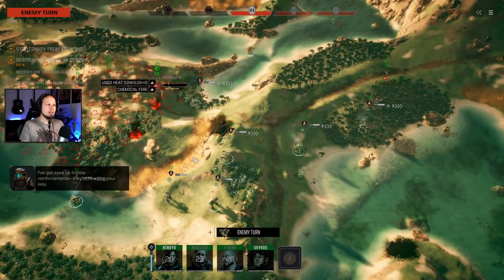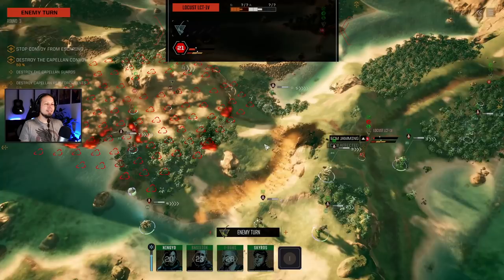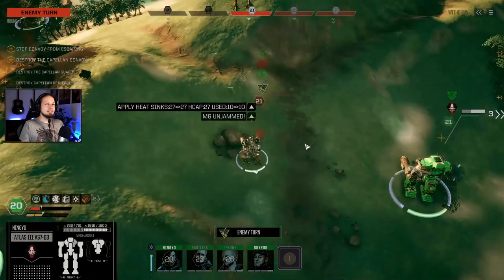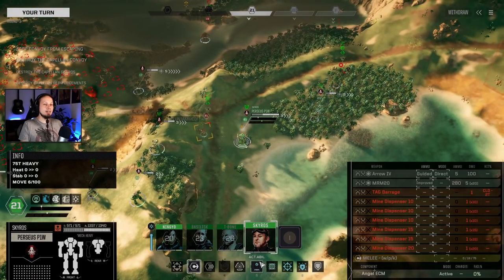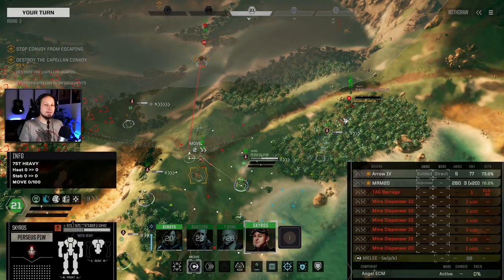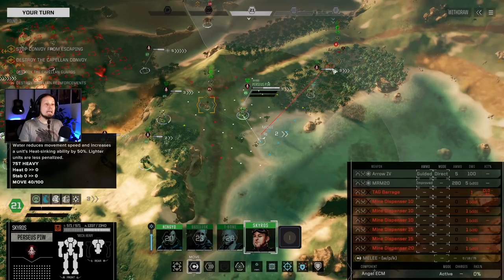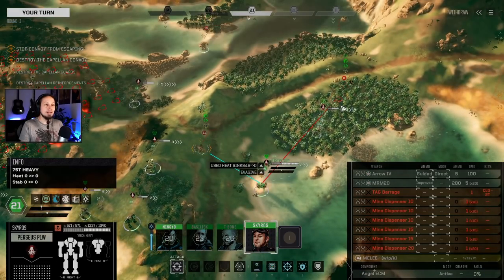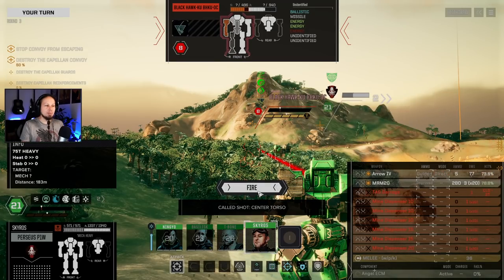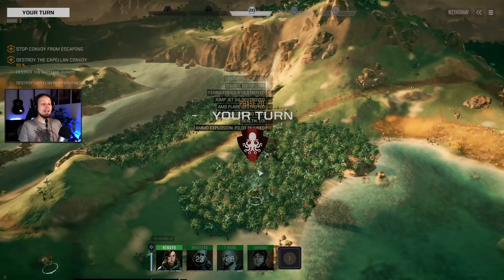The locust is trying to move - is he gonna get legged? Seven landmines exploded but not enough. That brings me to Skyros. Now I can shoot my arrow - there has to be something about the range; I was just under my minimum range. Let's back up a little, get two evasion, and drop the arrow on this guy with a guided shot direct. Absolutely - and then improved MRMs. Take the arrow - that kills the Blackhawk.